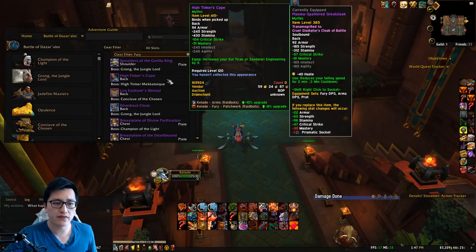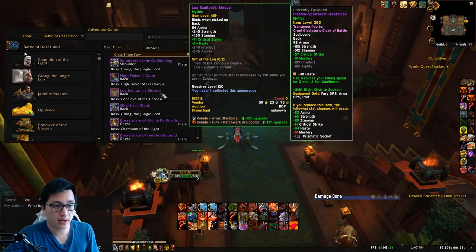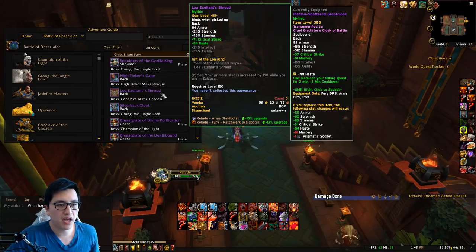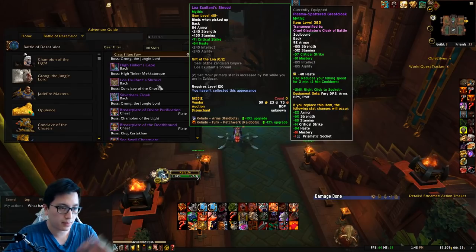For the Cloak, this is easier because they all have stats. The best stats — Crit and Haste — are going to be on this Cloak. Not only that, but the set bonus gives you an increase of 150 to your primary stat while you're in Zuldazar. I assume that works in the raid because this item is from the raid. So a free 150 stat — not bad, take it. Of course, you'll have to get the ring that goes along with it, but the ring is pretty good too.